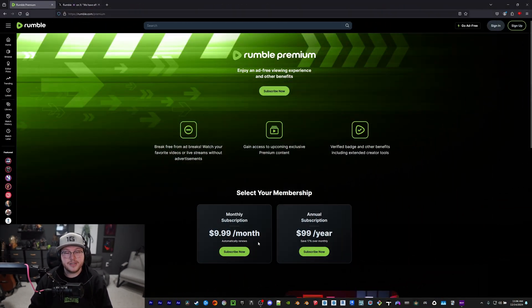The price of Rumble Premium is either $10 a month or $100 a year. I recommend the yearly option because you only have to pay once a year instead of seeing that $10 leave your account every single month. It's much more palatable to have one payment go out once a year instead of every month.